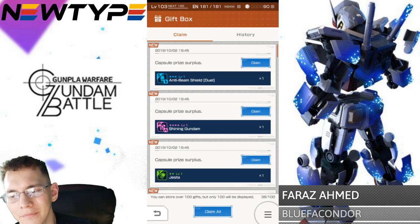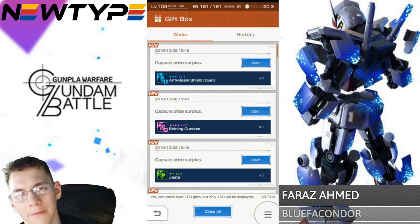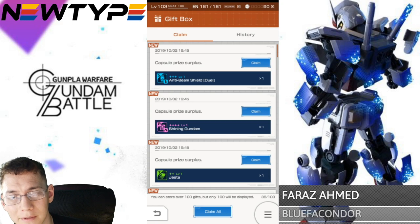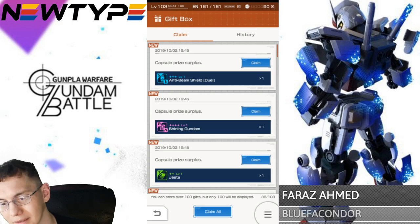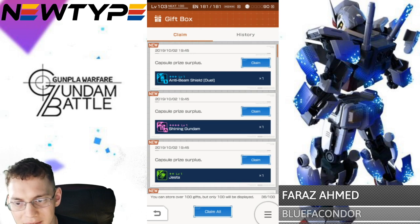It kind of sucks because these are really for people who are spending money, honestly. Free-to-play players aren't pulling 15 times on one banner — unless you saved a ton of chips. If you didn't save enough chips to pull 15 times on a banner, that whole extra little coin thing doesn't do anything for you. Unfortunate, it sucks.